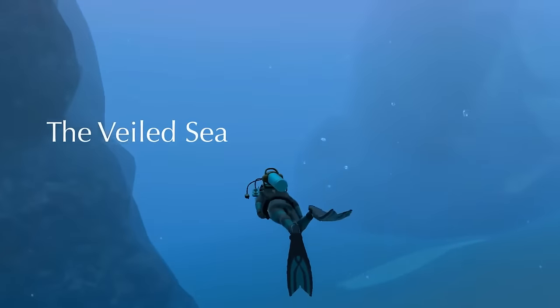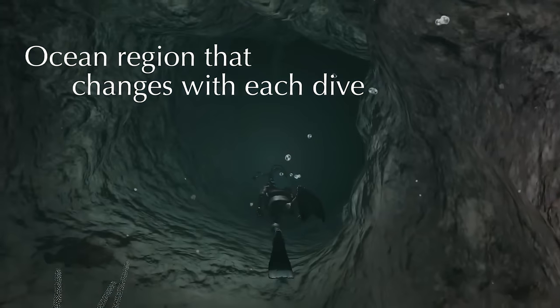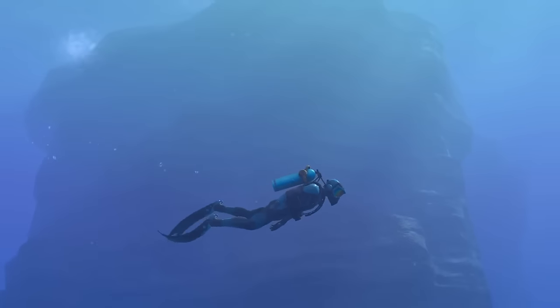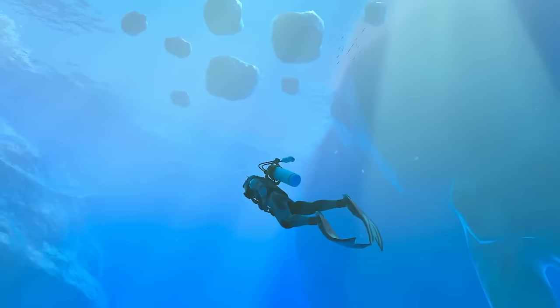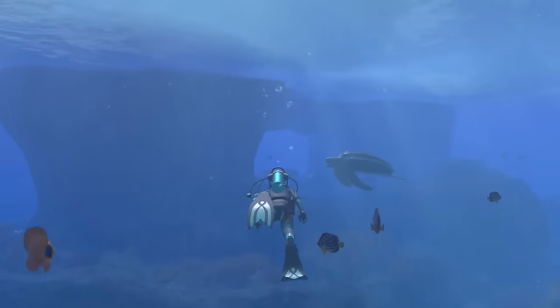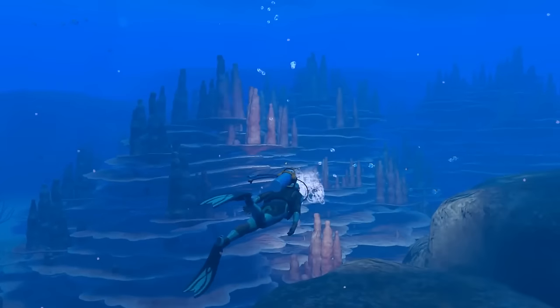Welcome to the Veiled Sea. This region of the ocean changes every time you dive. Shallow coral reefs, steep rocky outcrops, glacial waters, and pitch black depths are just some of the environments you'll find here. Its appearance also changes depending on the in-game time of day.